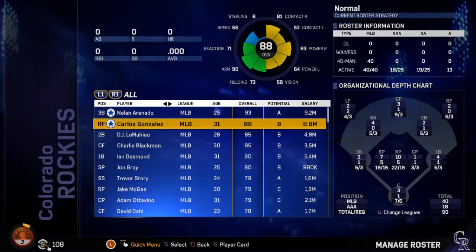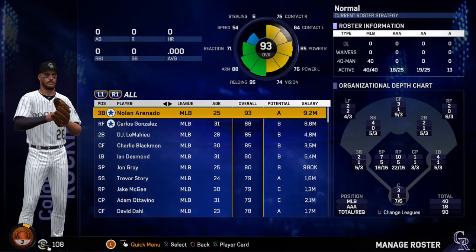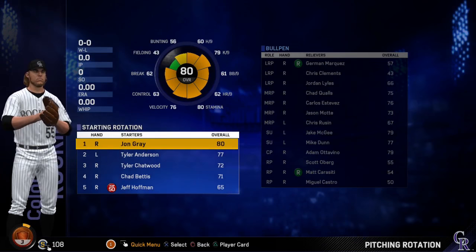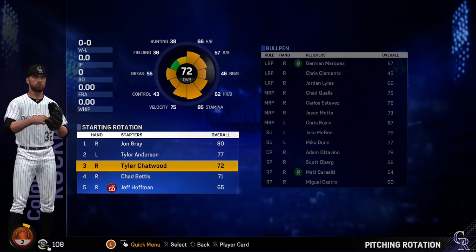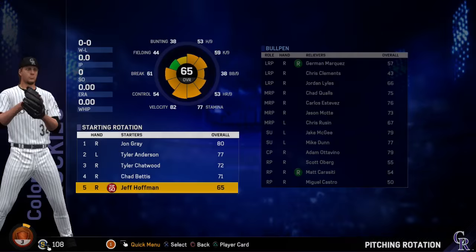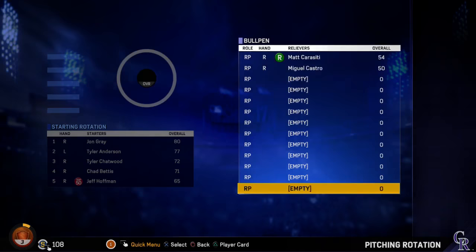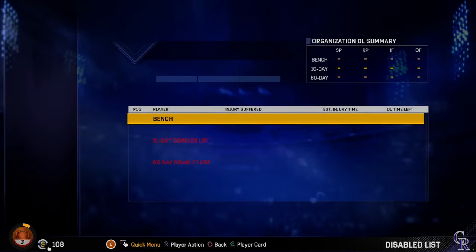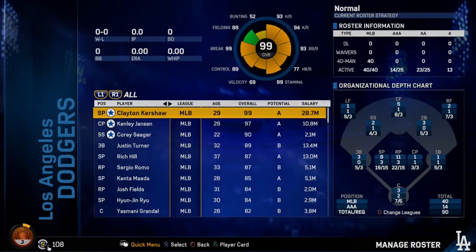So we went through basically the entire system, all the prospects. That was a long time. Now take a look at our starting rotation. Jon Gray is the ace at 80 overall. Tyler Anderson is a lefty at 77. Tyler Chatwood, 72, righty. Chad Bettis, 71, righty. Hoffman at 65, righty. Our bullpen is full and stacked. But where is Greg Holland? Is he injured? Did they make this before they signed him?